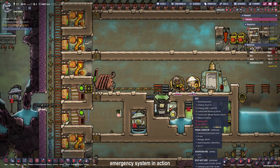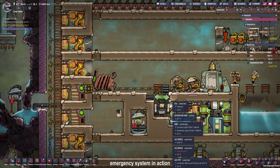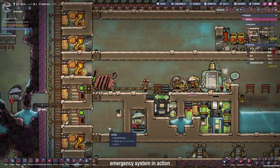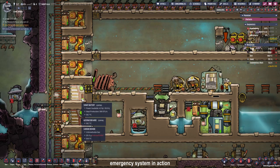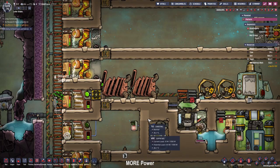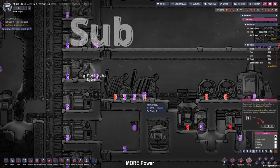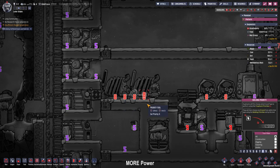Our emergency system is kicking in — the batteries are way too low so Abe and Bird had to run on the manual generator to get them back up. I guess it's time to build a second coal generator so the smart battery fills faster. The second coal generator has been built and I'm adding the automatic wire to that one too, setting the priority to 8.